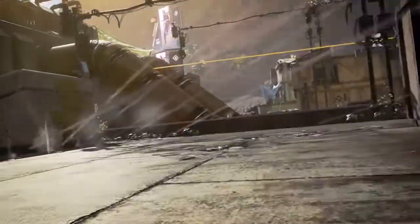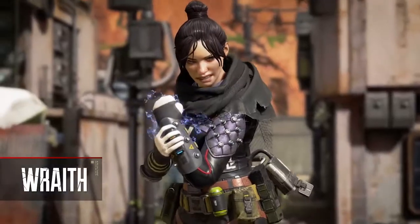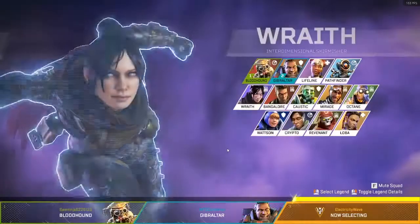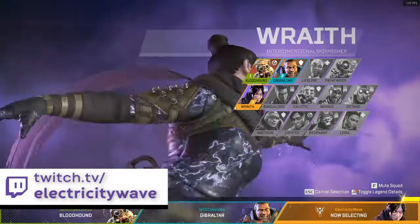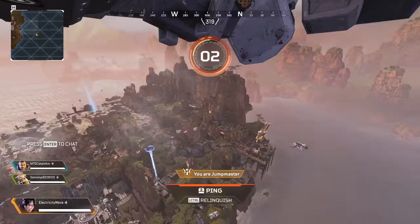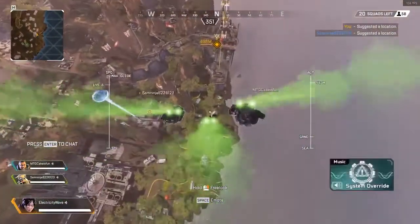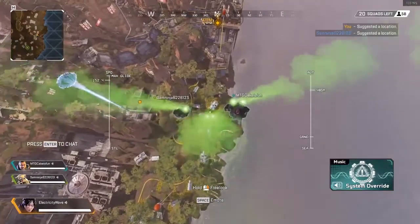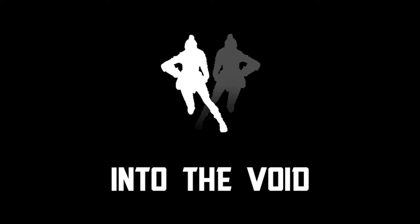What's up guys, it's Electricity Wave here and I am back with another video. Today I'm going to show you how to main Wraith — the ultimate guide. I'm going to give you tips, tricks, and all the information I could find on this Apex legend. Wraith is known as the interdimensional skirmisher and we're going to go through all her abilities, her play style, and what knowledge you can use to take advantage of her abilities.